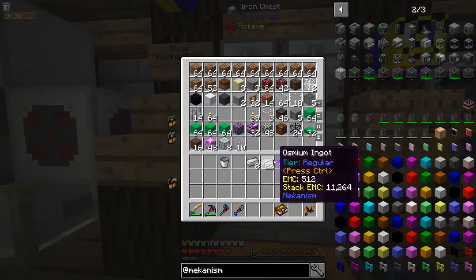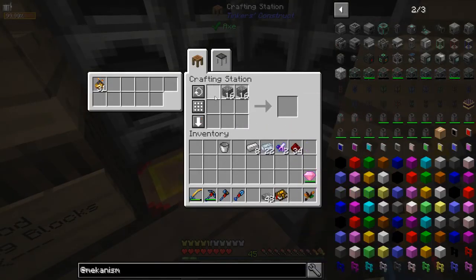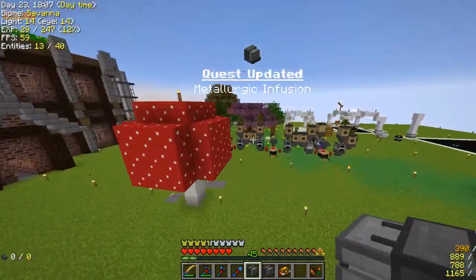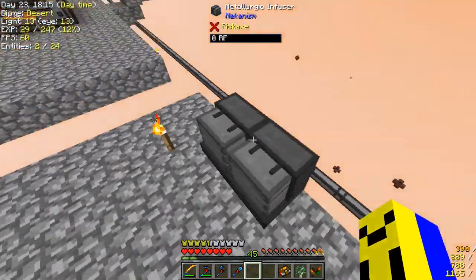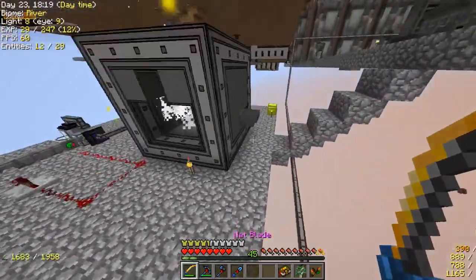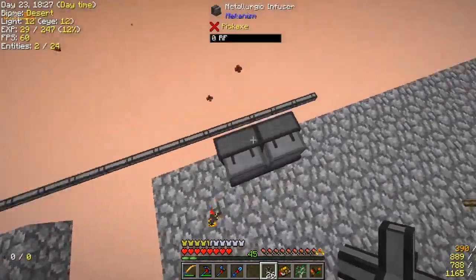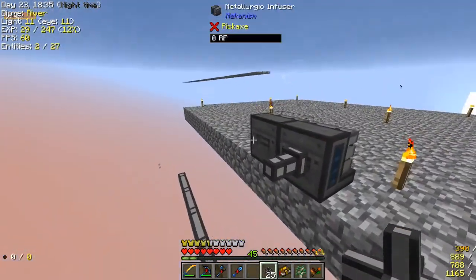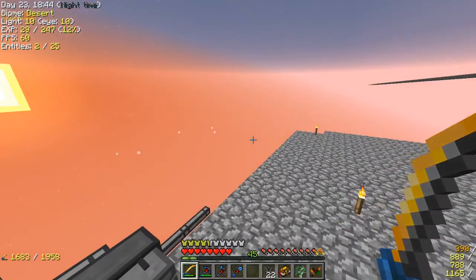That'll make me two metallurgic infusers, which I think is enough for now. We can come down here to this little pod I made right next to our new Mekanism area. Eventually I will decorate this area — it looks kind of dry without it. Can power go in through the back? It looks like it can, good. I can do something like that to get power. Full power — beautiful. I can put speed upgrades in there.